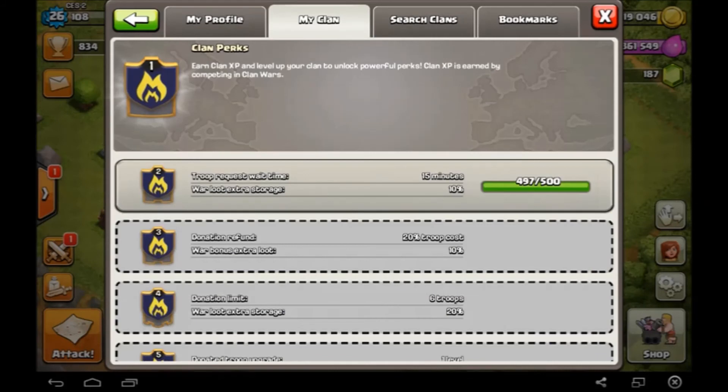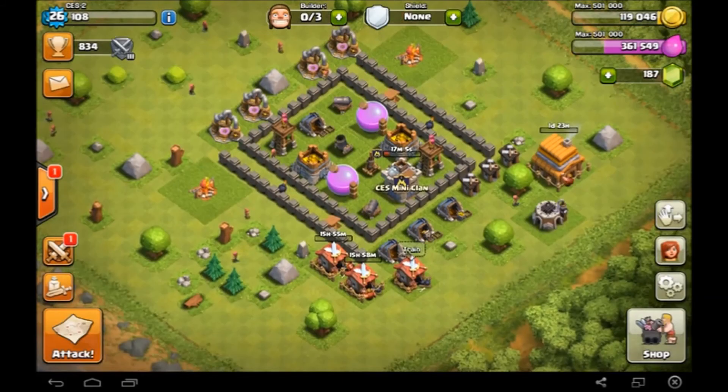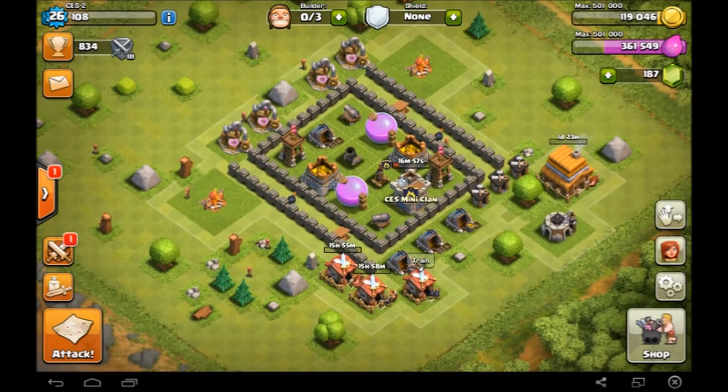We're just about to hit level 2 clan, which is pretty cool. That's pretty much it - it isn't a long episode mainly because there's not really much to do. I just wanted to show you guys my upgrade to the town hall, which is going to take two days. I'm going to slowly upgrade these barracks throughout the next day or two, so I hope you guys enjoy this very short episode. It's just a bit of a recap - I'll see you next time.